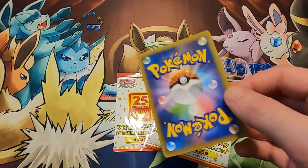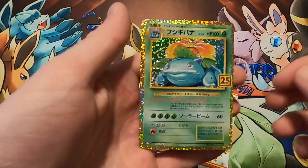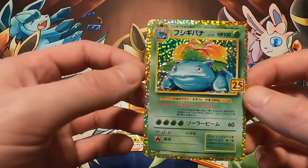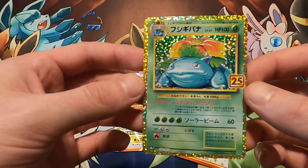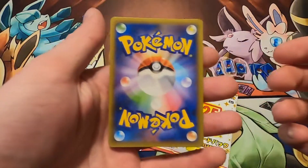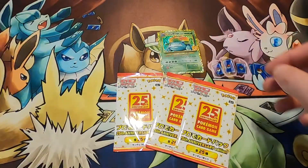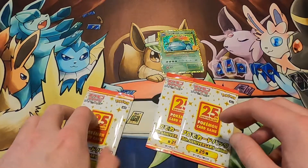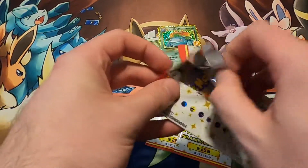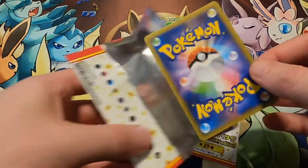First card. Let's see. Oh! A Venusaur! Whoa! We're starting off strong. Beautiful Venusaur — that is a nice card, that's a cool one to pull. A little off-center, but hey, that's a Venusaur, guys. Wow. I can continue YouTube, if you know what I mean. Because that's an insane pull.